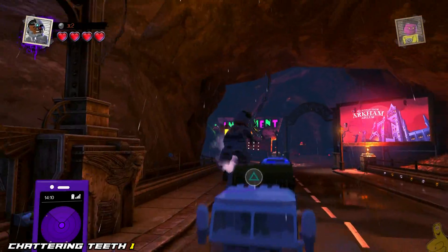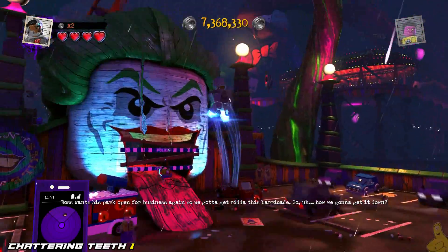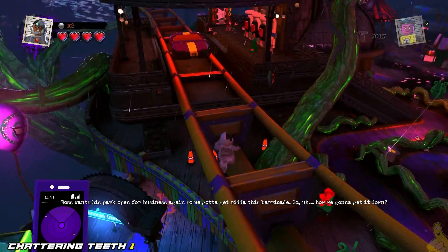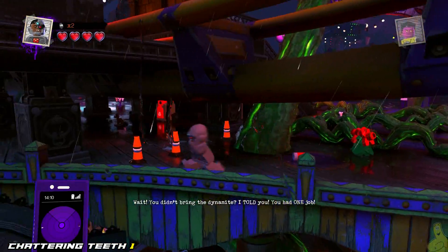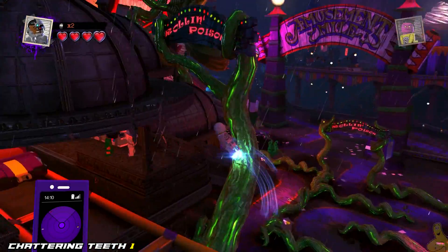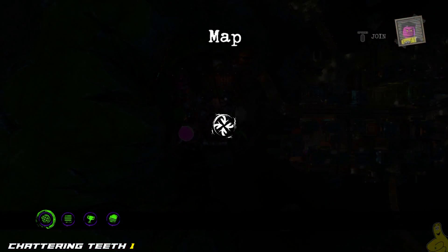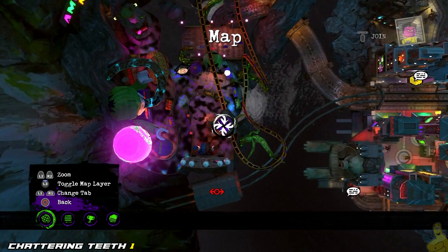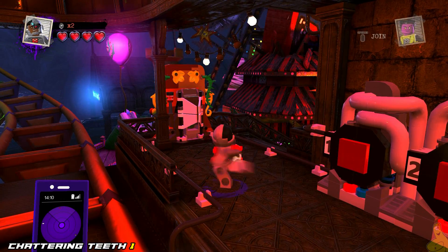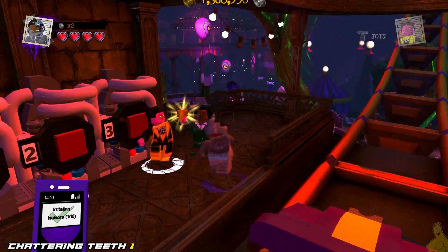First one can be found right inside. We're going to actually make our way in the front door, up and over the Joker mouth there. Once we get inside, we're going to follow the roller coaster rail all the way over to the ride entrance. You can see the bouncing teeth there, chattering away. All you've got to do is get up close and personal and give them the old classic butt slam — the ground pound — and that's how it goes down.